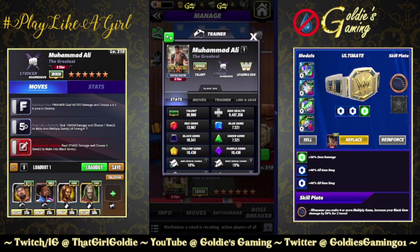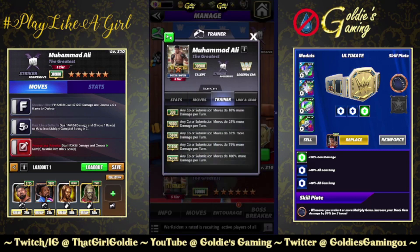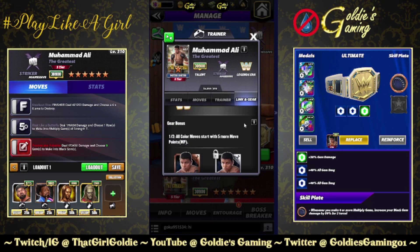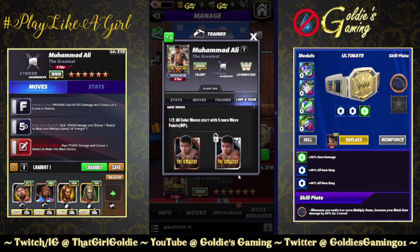He is a Legends Era aggressive striker with a trainer ability at 26k. Any color submission moves do 100% more damage per turn. He outdates Resident Briefies striker Austin at the 50 at 26k. Lynx Legends Era gems do 10% more damage, and he does come with gear.